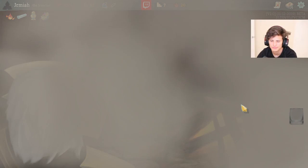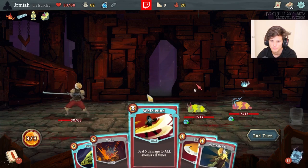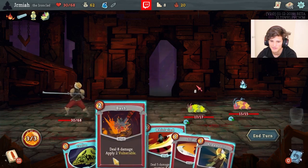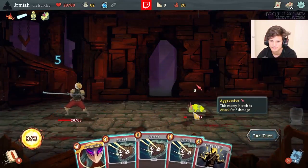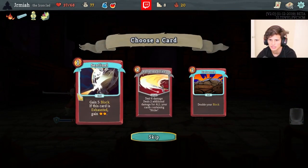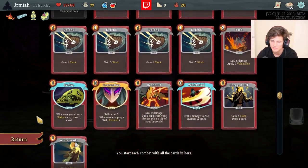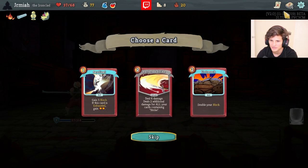I'm going to rest regardless and then we're going to do the next elite. Fire Potion is huge - none of these are really that great right now. Dark Embrace is not really that strong right now, I can't really utilize it. Perfect Strike is a good strike but I really hate how it plays after the fact when I'm trying to go into late game.